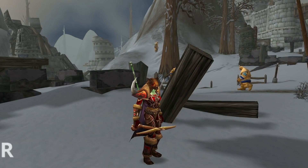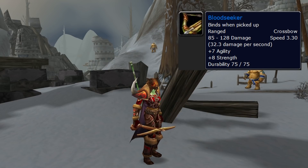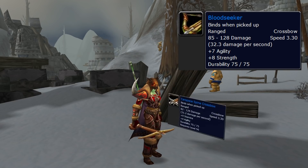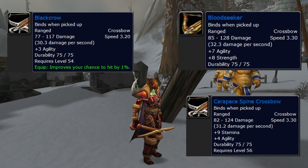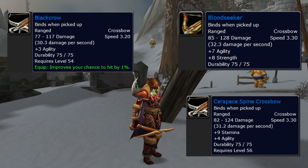For ranged, get Bloodseeker — it's really good. You just pick up the quest from Alterac Valley then win one AV. There's also Carapace Spine Crossbow from Naxxramas... no, Narubian in Stratholme, and Black Crow from Gashvault in LBRS. They're all pretty close, but Bloodseeker is the best. Eight percent hit with Bloodseeker is better than Black Crow giving you nine percent hit. Carapace falls in the middle — if you need the hit, use Black Crow; if not, Carapace is better than Black Crow.